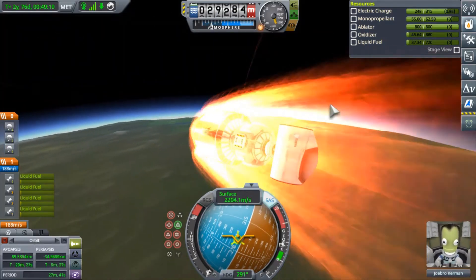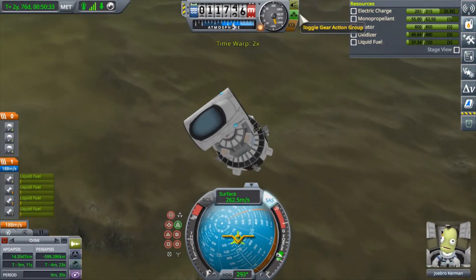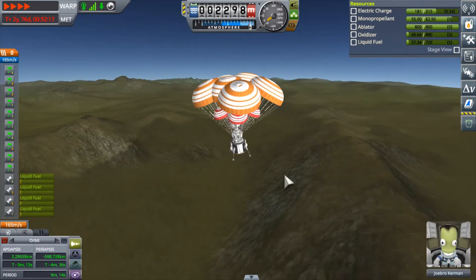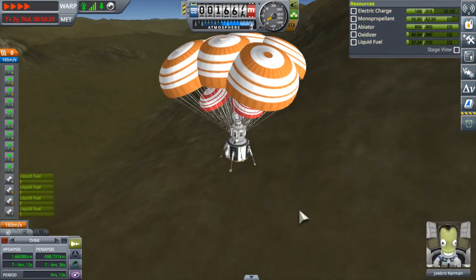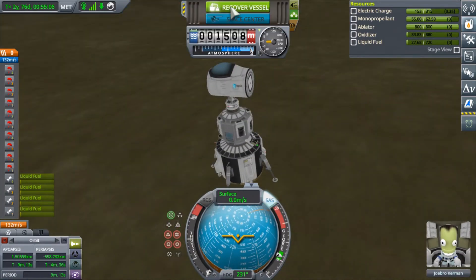My periapsis is at 35 kilometers, which is in the dense part of the atmosphere. I've also got a little fuel left to slow down — coming in around 3,300 meters per second. I've got my heat shield pointed down, which is what I hoped for. I don't even need to use the rest of my fuel. I've got my landing legs and parachutes — the final approach is about 3.8 to 4.4 meters per second. Very slow final approach — that was perfect.